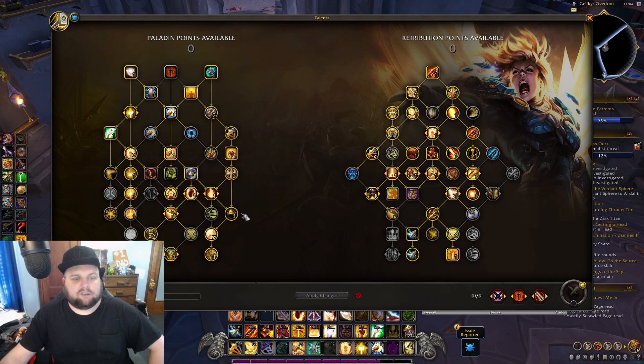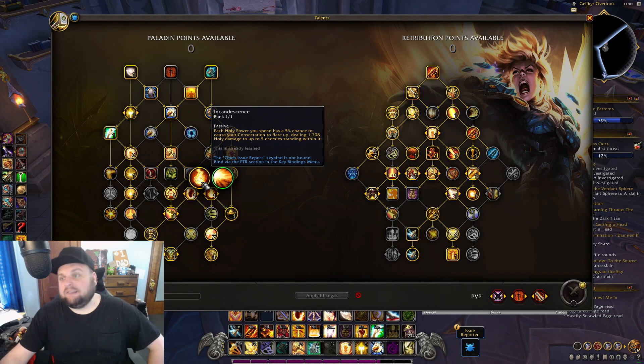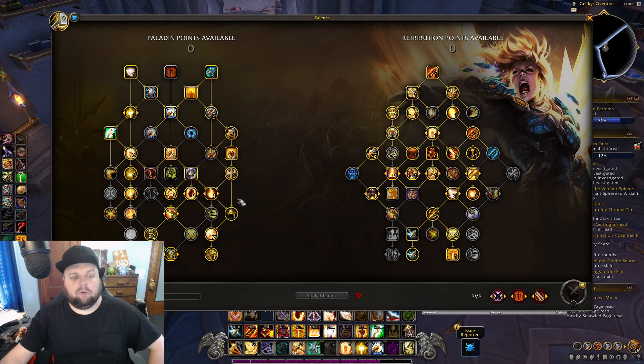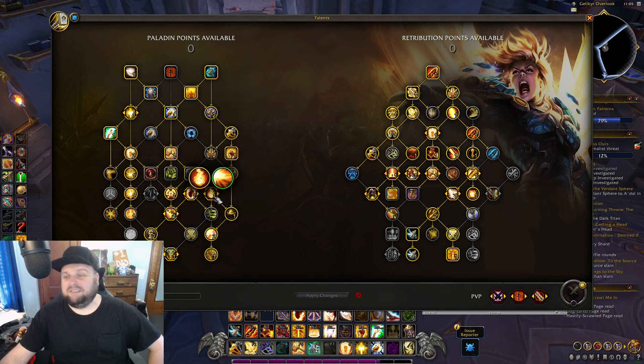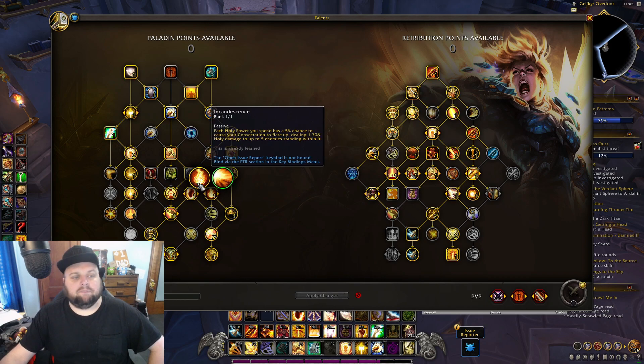I did have Touch of Light running on my highest DPS run, but let me talk about it now. Incandescence and Touch of Light — this node in general is severely undertuned. I've submitted a report about that. Touch of Light in particular might as well not have been taken; it pretty much did nothing. I still did my highest damage. Every other dungeon I had run Incandescence, and while that doesn't do a ton of damage either, this node is almost worthless.